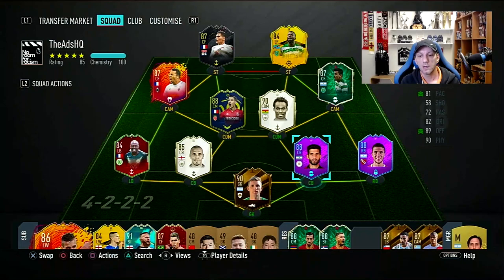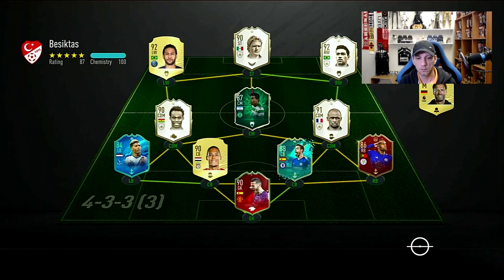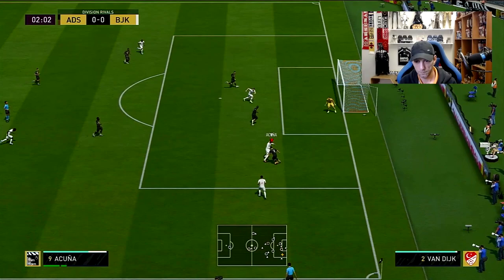The card is looking amazing and I'm very excited to go try him out. Let's go into a couple of games and test this guy out. Here is our first opponent — what a team, so it's going to be a tough game. Let's see what this card is made of. We're going to go in the 4-1-2-1-2 narrow and try the new SBC Libertadores Lisandro Lopez at center back.